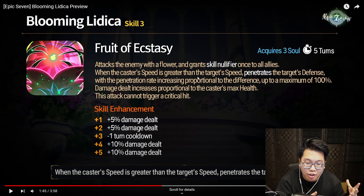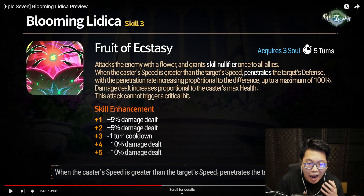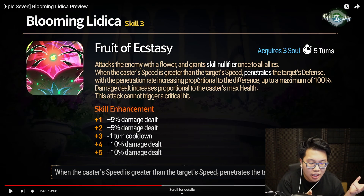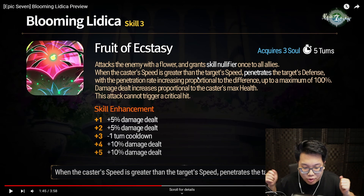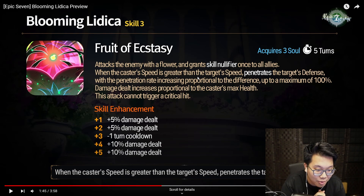It depends on whether the target speed proportional scaling applies at the start of battle, or based on where the enemies are at the time she casts skill 3. If it's the latter, you'd want to use skill 2 first to push the enemy back. You could use her own artifact for effectiveness or the synergy with the skill 3 speed differential. A character that can just one-shot Navy Captain Landy is going to be pretty decent in my eyes.